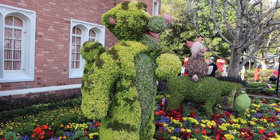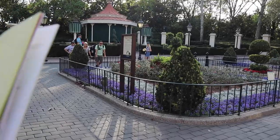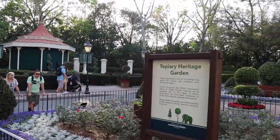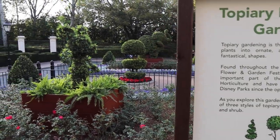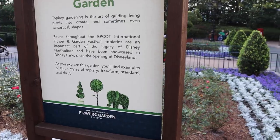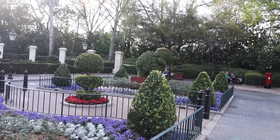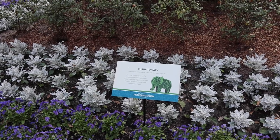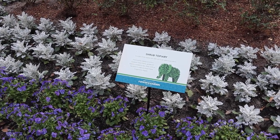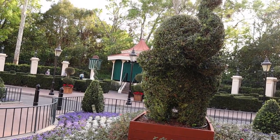There should be a new garden back here — this is the Topiary Heritage Garden. 'Topiary gardening is the art of guiding living plants into ornate and sometimes fantastical shapes.' There are three types of topiary: freeform, standard, and shrub. There's Mickey Mouse and then an elephant here. The sign says: 'A single shrub topiary can take up to ten years to produce. Forming the topiary around a sculpted metal frame, gardeners need to consistently clip, shear, and tie the plant to create these imaginative shapes.' And there's a sign about Topiary at Disney Parks: 'When Walt Disney traveled overseas and discovered the stunning topiaries found in Europe's grand palaces and parks, he dreamed of sharing his experience with Disneyland guests.'